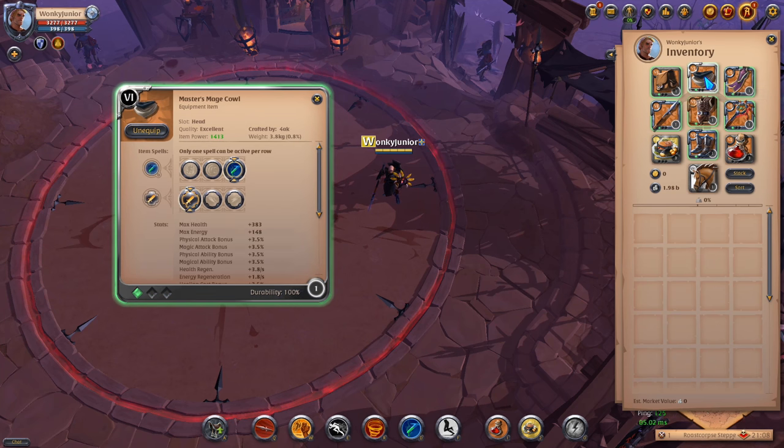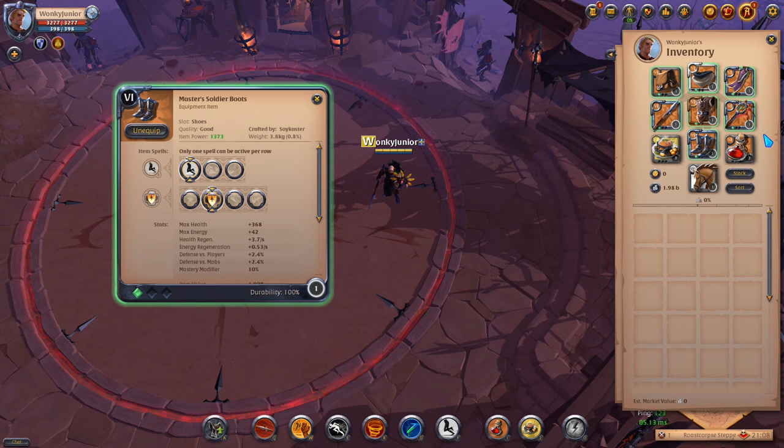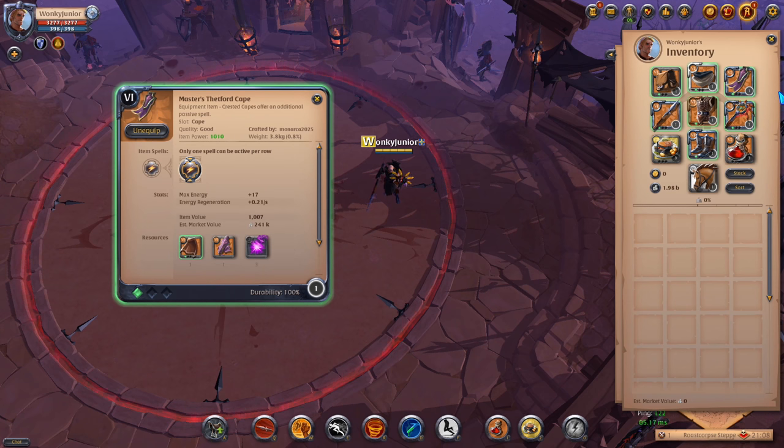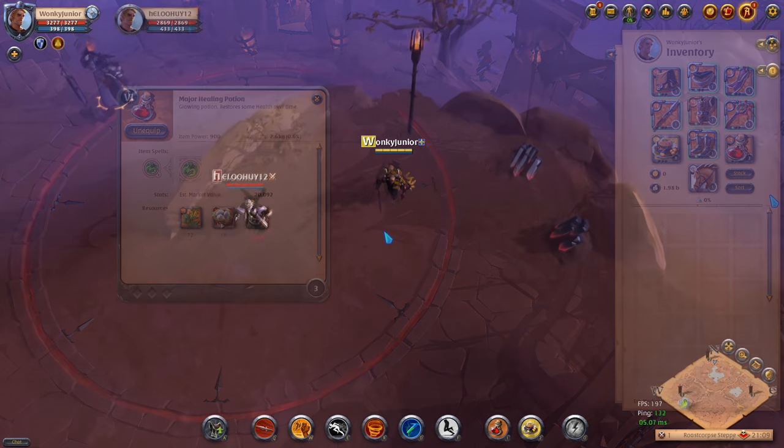For the head armor, go with the Mage Cowl and pick the 3rd ability and 1st passive. For the chest armor, get the Assassin's Jacket and use the 2nd ability and 1st passive. For shoes, go with the Soldier Boots and pick the 1st ability and 2nd passive. For the cape, go with the Thetford cape, and for consumables use the Roasted Pure Mist Snapper and Healing potions.